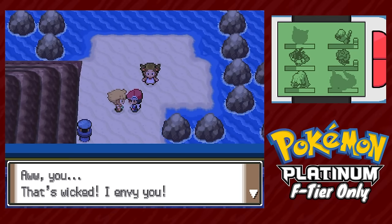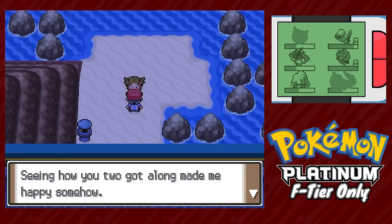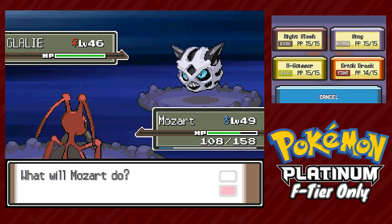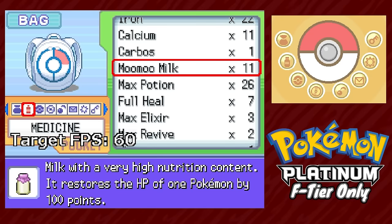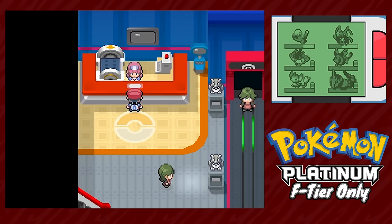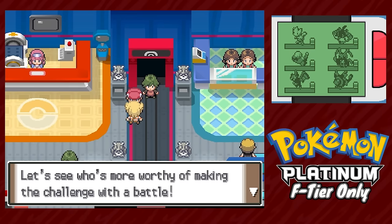Our rival stops us before the Pokémon League, and a girl gives us the HM for Waterfall. Then we enter Victory Road — I hate Victory Road in every game in every generation — but the trainers weren't too bad. Climbing the Waterfall into the Pokémon League, the last six fights of the run are ahead. Our rival takes one last shot at us right before we enter. He leads Staraptor, which lands a critical-hit Close Combat, but we get the Yawn off and swap into Miranda.